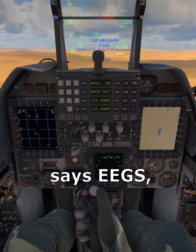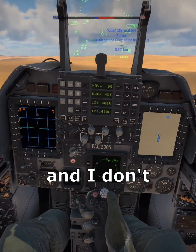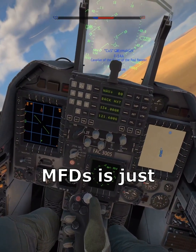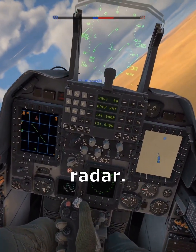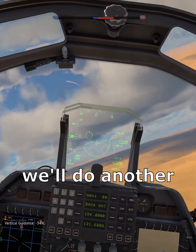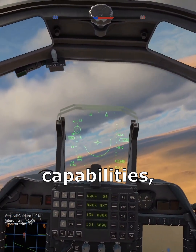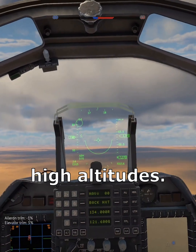The heads-up display says EEGS, but the stat screen doesn't mention it and I don't think it has it. MFDs is just the map and radar. We do get a helmet-mounted sight. This match is almost over — after this we'll do another one and look at all of its capabilities, low-altitude and high-altitude.